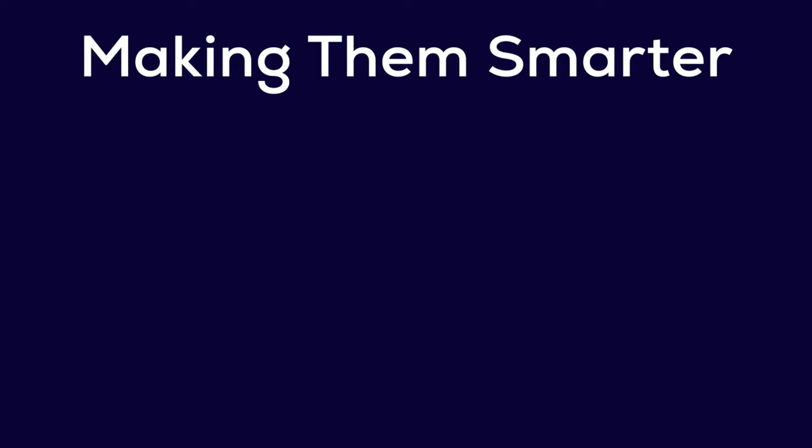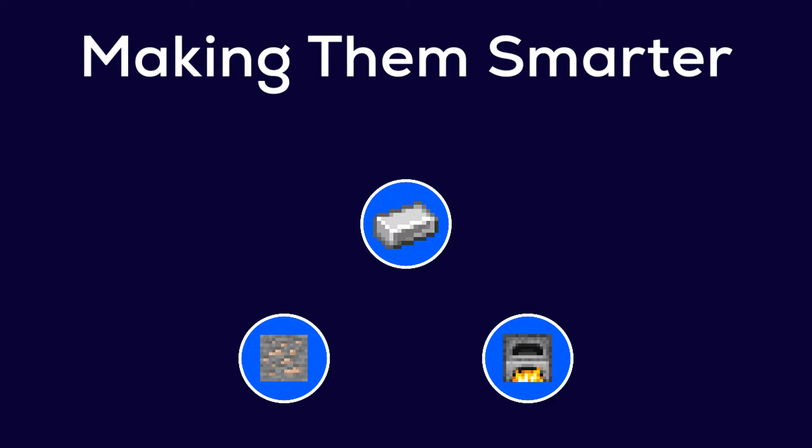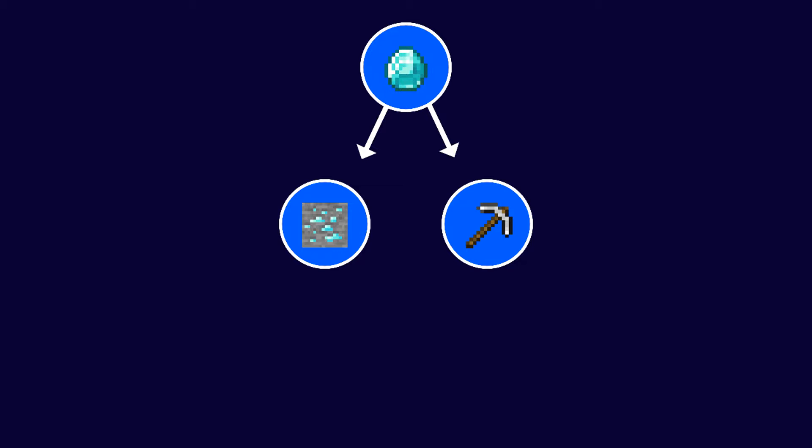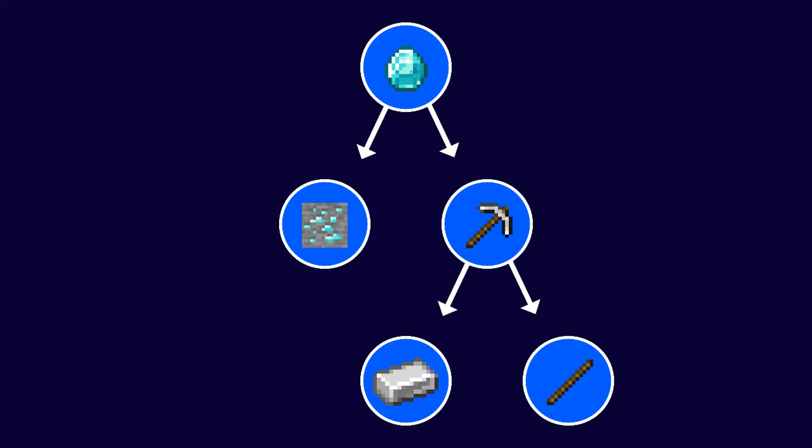To do this, we can make one important change to the bot's code. When the bot is trying to get an item — iron for example — it looks at what items it needs in order to get that item, whether it's through mining, crafting, or smelting. If it doesn't have one of the items, it'll try to get it. So for example, if you want it to get some diamonds, it will need an iron pickaxe. If it doesn't have an iron pickaxe, it'll try to get one. To get an iron pickaxe, it'll need iron ore and sticks. If it doesn't have any iron ore or sticks, it'll try to get some. And so on. Obviously this isn't going to work for all items, but I think it's a good start. Also, it doesn't go after crafting ingredients if it can just mine them directly, since that would be kind of pointless.